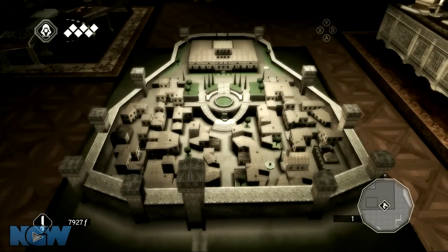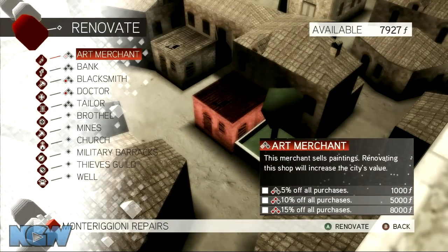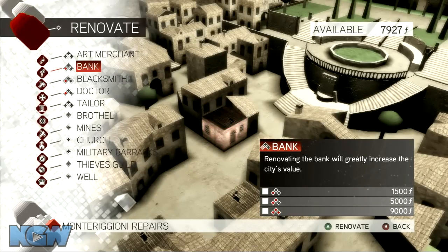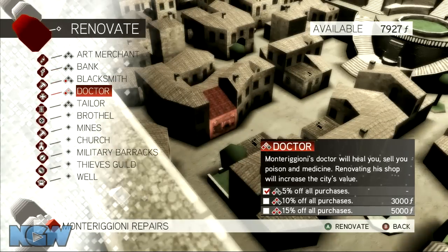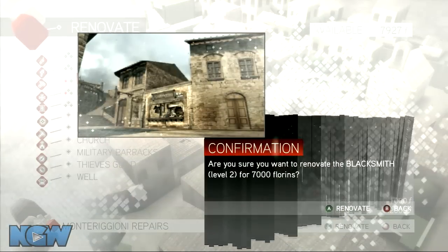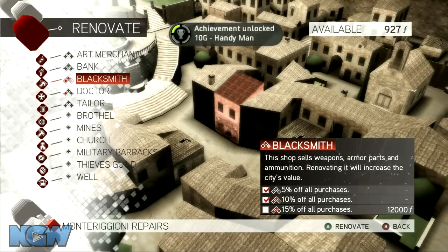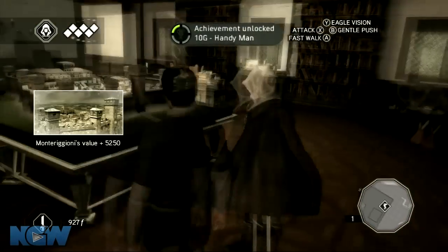The more of this stuff you've collected, the more money you get. So you go to the architect and he'll help you renovate buildings. I'm gonna use the blacksmith first because you get a discount on his stuff — that's gonna cost me seven grand. Renovate first because the more renovations you do, the more money you make, and then the more renovations you can do. It's just the best way to get everything done.